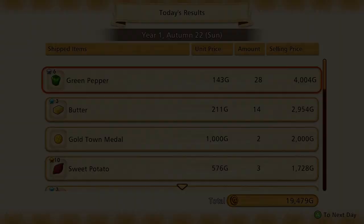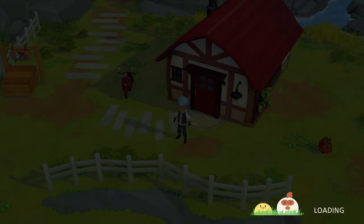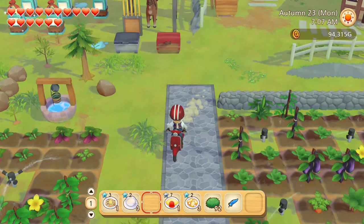We finished the final town request, so all that's really left is seeing the parade and then seeing the ending of the first arc of the game. Before we head to town though, let's go take care of some farm stuff first. I'm pretty sure we'll still have time to do stuff after the town event.